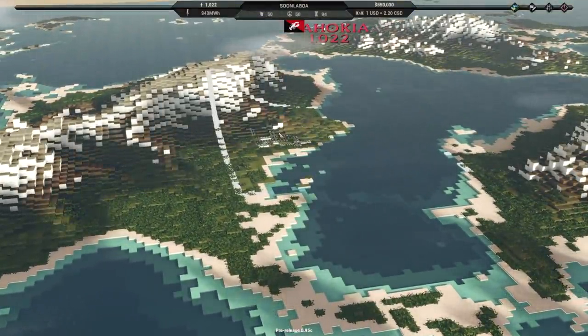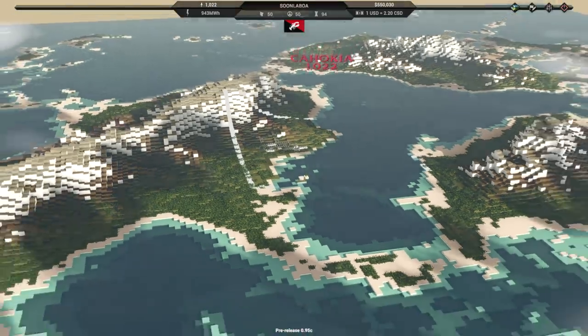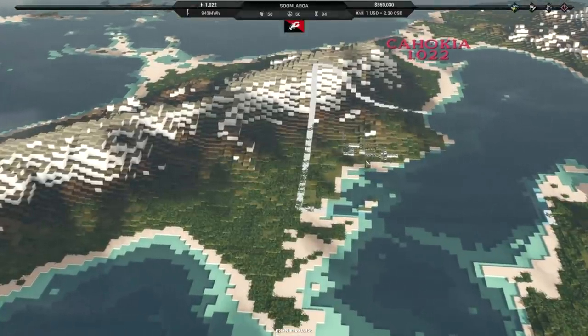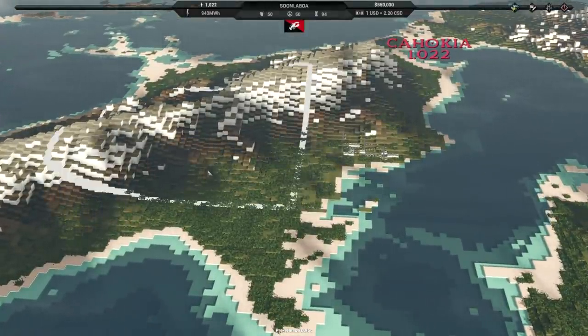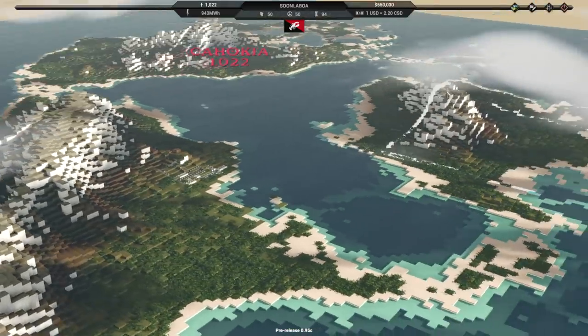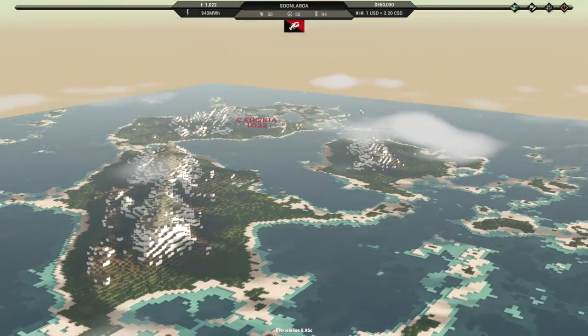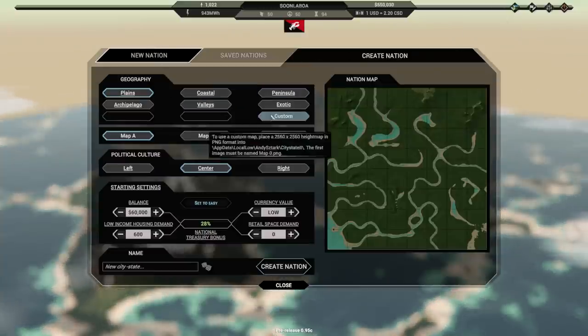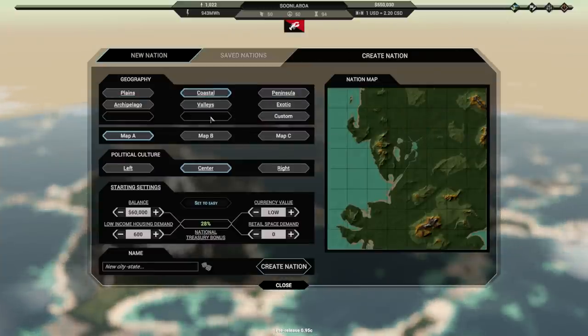The biggest part is the multiple towns thing. This is my tutorial town, Cahokia, on this little island chain here. I could go build on it a bit more, or we could go build multiple towns — we're actually building a nation. Let's start up a new map and a new nation, and create a new one on a different kind of map.